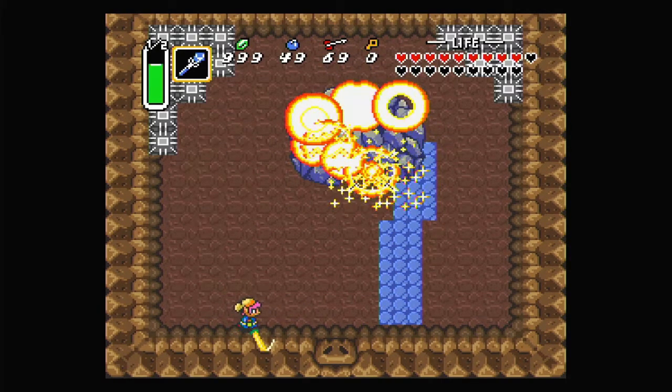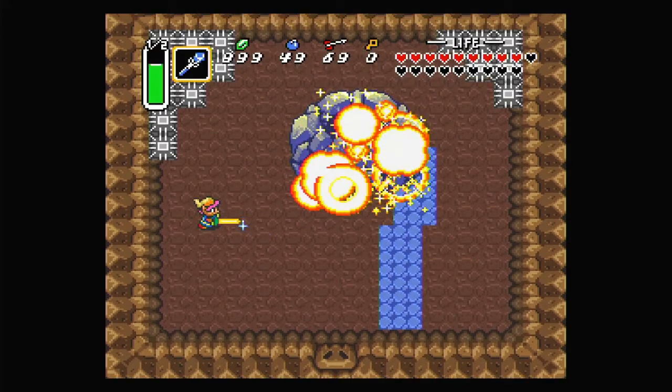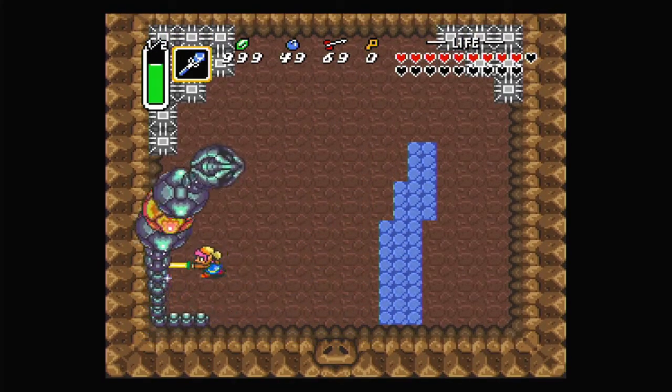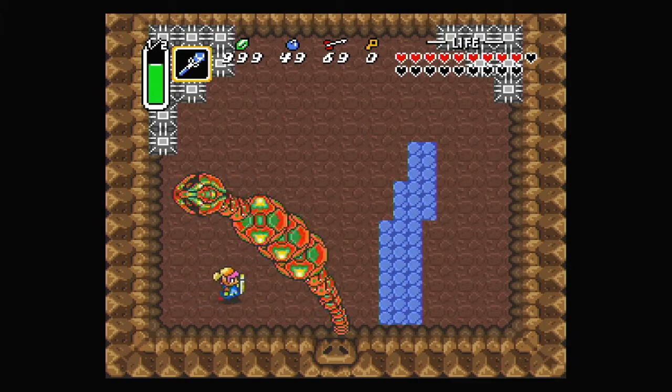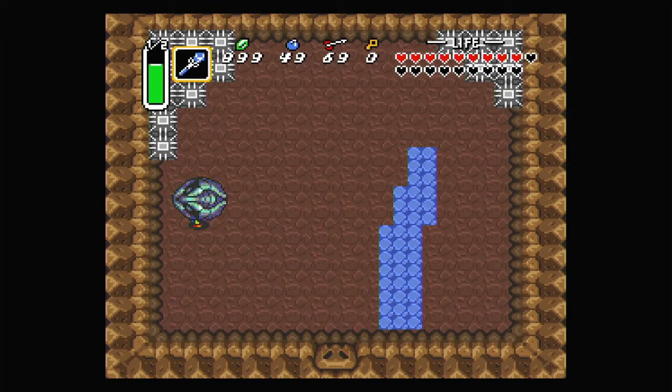That's that done. This is also why it wants you to have magic — so you can have the fire and ice rods for the end. I think that means we need both the fire rod and the ice rod to actually beat this boss. The final heart container spawns in the middle because it doesn't want to spawn it off screen.